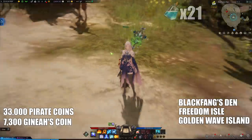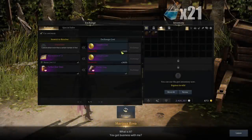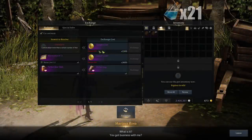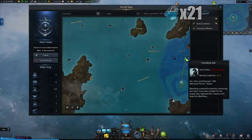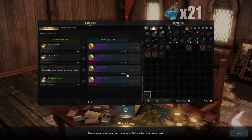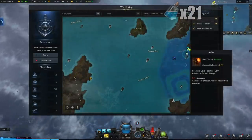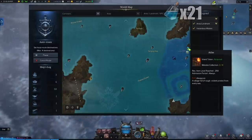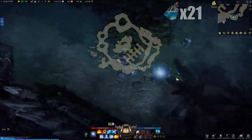The fourth Giants Heart can be exchanged right at Blackfang's Den — talk to the exchange NPC and it will cost you 3,300 Genius Coins. The fifth Giants Heart is just north of this island at Freedom Isle; talk to the exchange NPC and acquire it for 4,000 Genius Coins. The sixth Giants Heart is conveniently north of that island as well, over at Atlas, which is PvP enabled for everyone — just don't hit anybody and hope everyone there is chill.